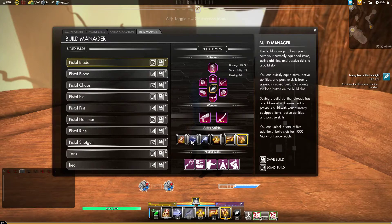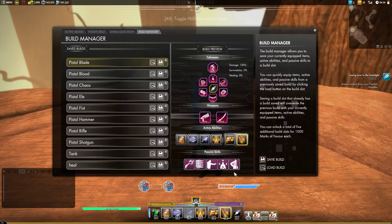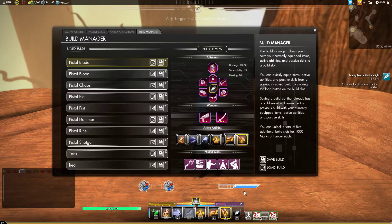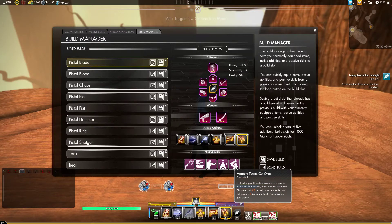For Blade, we'll be using Swallow Cut and Spirit Blade, and then we'll be using Measure Twice, Cut Once. This essentially makes it so that we will always have Spirit Blade up, which is why I have a full Spirit Blade already, because the damage you'll be doing for most fights is going to be with a full Spirit Blade. This allows you to just keep it up really easily as a secondary 100% of the time.